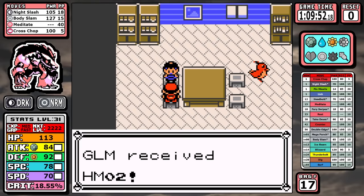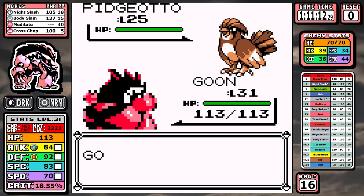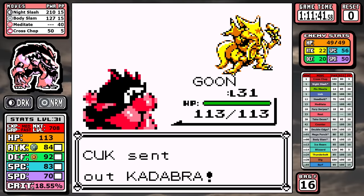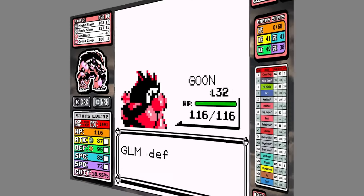After getting Fly, I steamroll through Pokemon Tower — I don't need any strategy here, mainly just going for Night Slash. It's easy and we get past the Gastlys as well, so we can just move on.